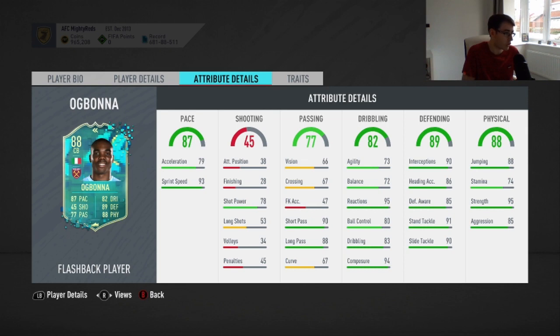Very, very good card. Great pace for a centre-back — 93 sprint speed, 79 acceleration — that's fantastic. Shooting stats don't matter. Passing stats are very, very impressive because we're getting to the stage of FIFA now where centre-backs need to have good passing. The two main stats you'd look for in a centre-back are defending and pace.